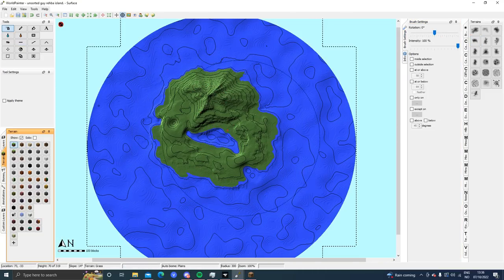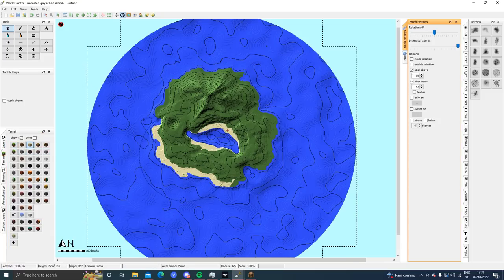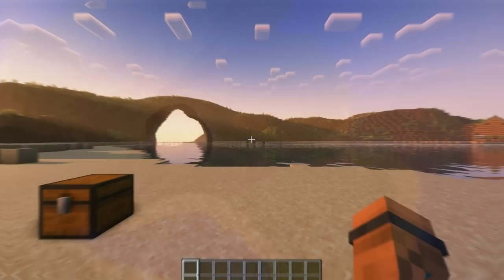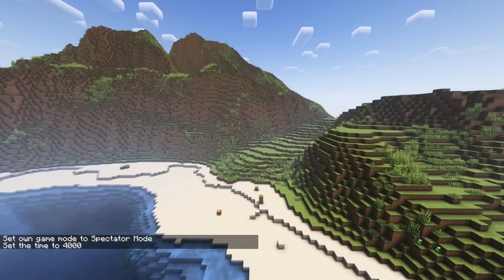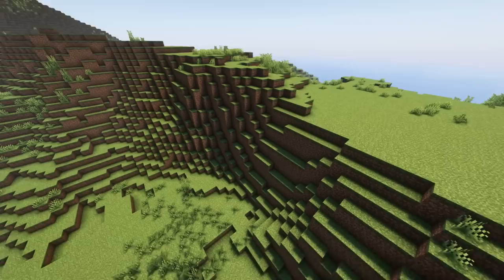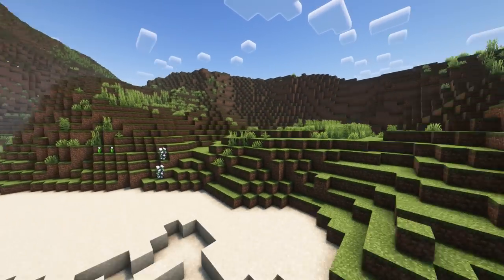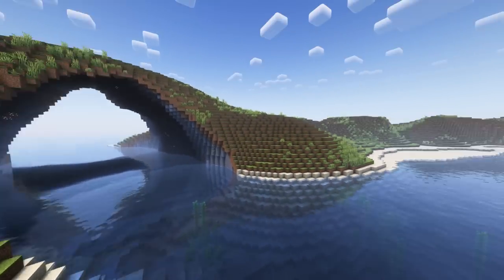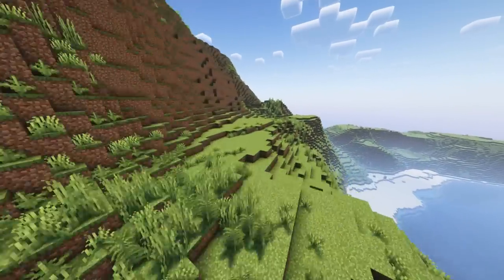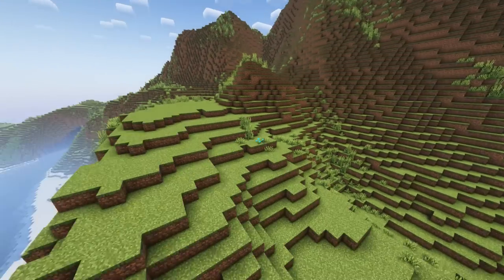I just want to get rid of all the sand real quick — get rid of everything. Now not everything is green, that's good. I'll paint in the beach again — I'm not gonna paint it up here because it won't be a beach up here. Let's view the new terrain. It's a bit better now — you can actually walk up here easier. Here are some nice cliffs that could be really good looking once we get some rock terrain.